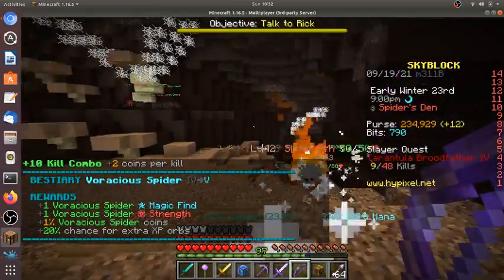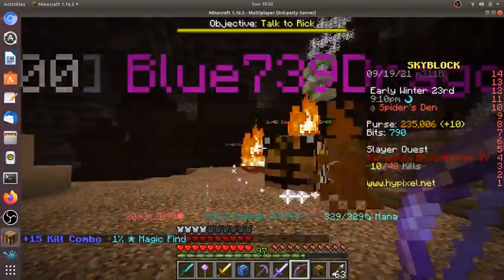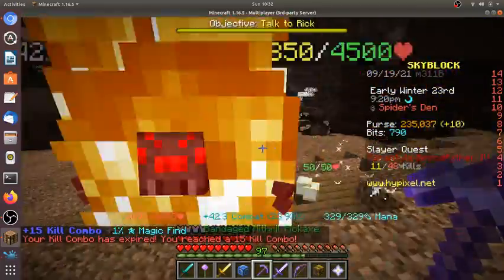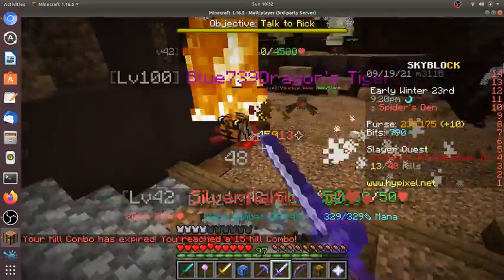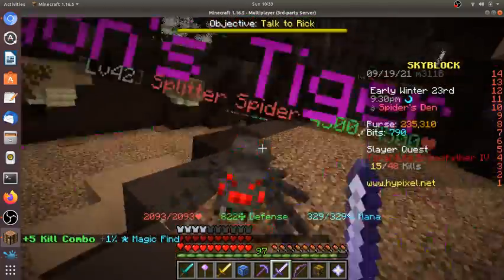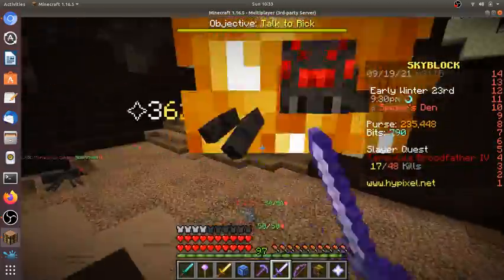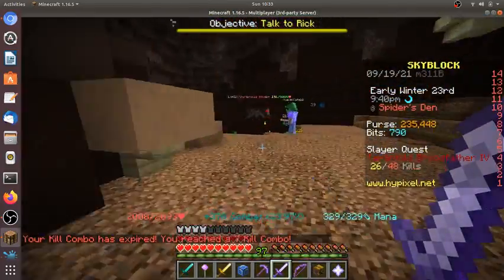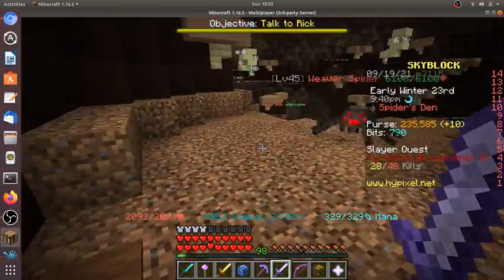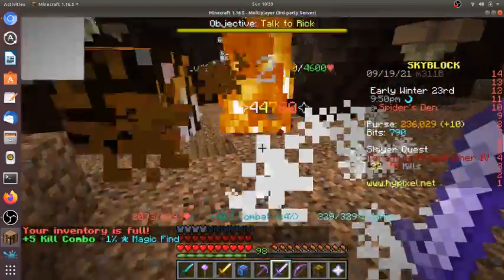There are two mini-bosses you want to kill. The first one is the tarantula beast — that's a tarantula beast, let me kill it. The second one, the mutant tarantula, you might not want to kill since it's strong. Preferably, you should have most of your fairy souls since they give a boost in damage and HP, which is important for quickly killing the tier 4 to get to slayer level 6.